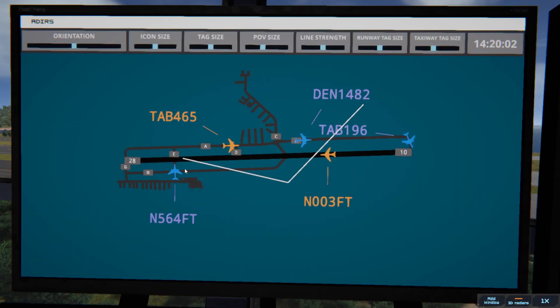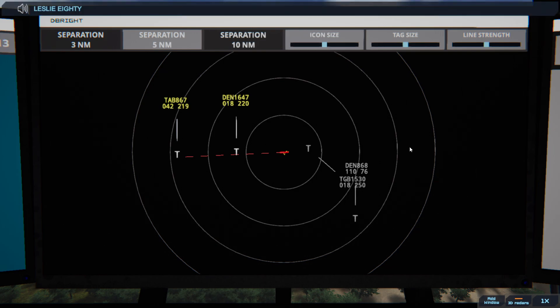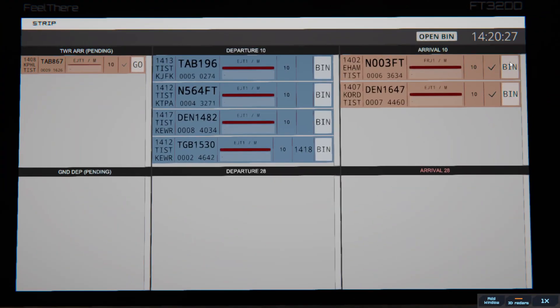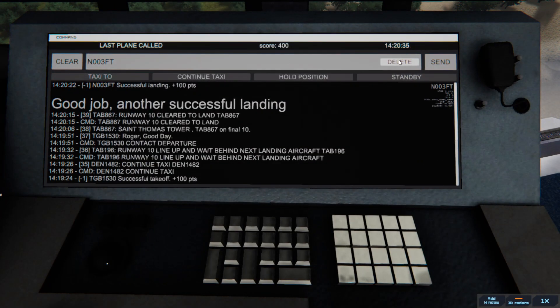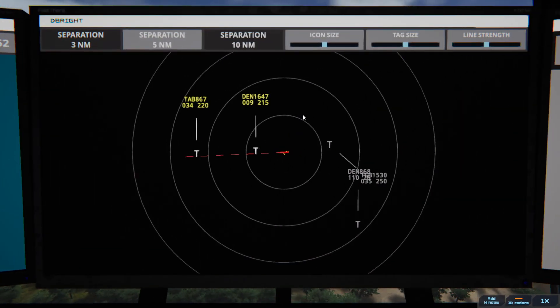When am I getting you across? St. Thomas Tower, Leslie 867 on final 10. Leslie 867, runway 10, clear to land. Runway 10, clear to land, Leslie 867. Tab 465 — gone. N003, where are you going? Oh, you're kidding me. Sorry, we've got to delete an aircraft. Damn it. Leslie 196, runway 10, cleared for takeoff. I should have realised from the code.